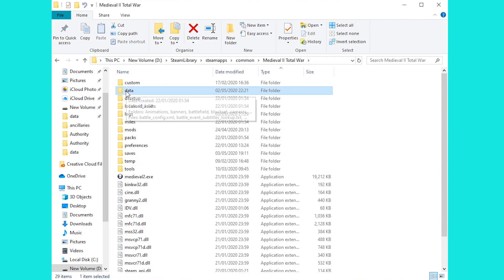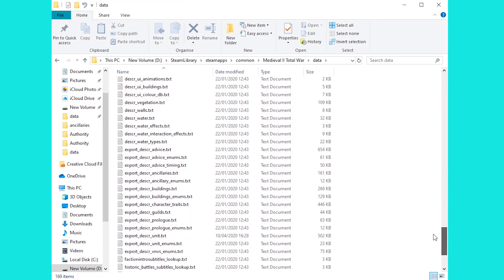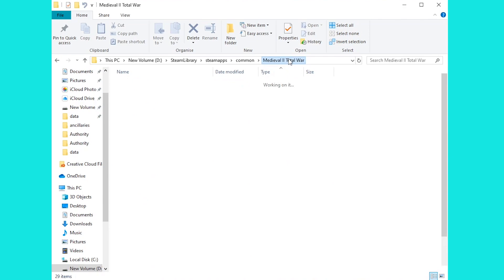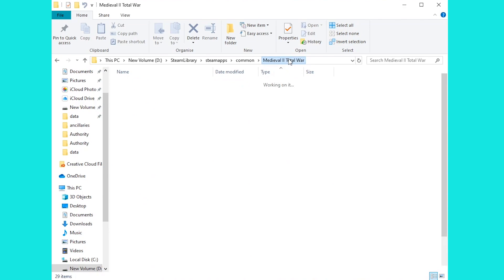Before we finish up, I'll show you where all this information comes from - inside the data file of Medieval 2 Total War. Once you open that up and go to the bottom, you'll find export underscore desica ancillaries, which tells you all about the retinue, and export desica character traits. These are basically the two files that tell you everything. If you want to find out more, that's where you need to look. You will need to use the unpacker file - I do have a video on how to make that happen, linked in the description below.